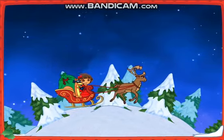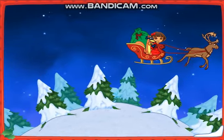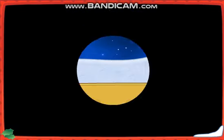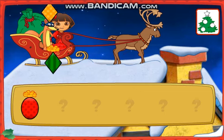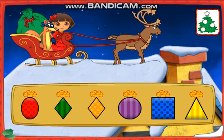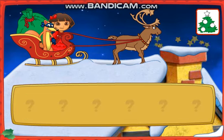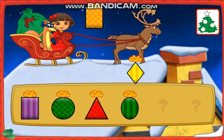Una casa. I see a house down below. Let's land and deliver a present. Let's help Swiper deliver a present. Listen to Swiper's clues and then click on a present. Now, which present do we need to deliver, Swiper?